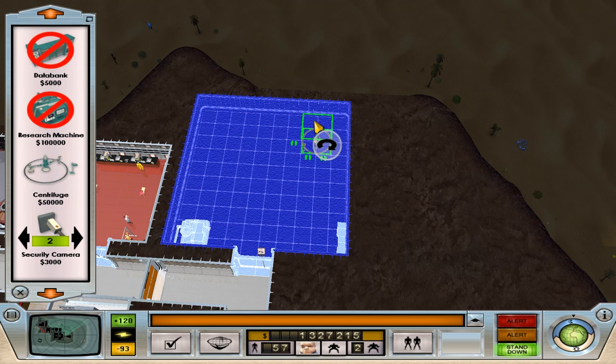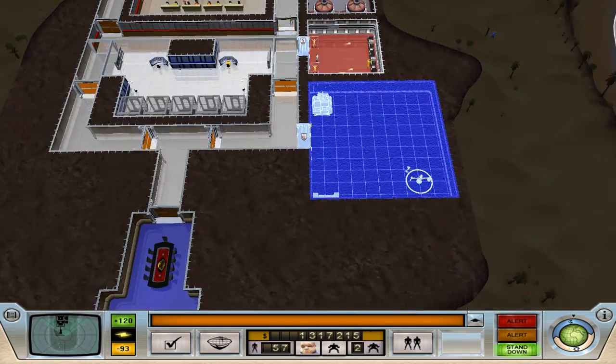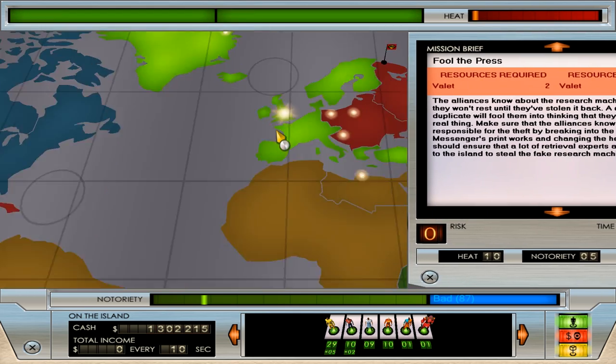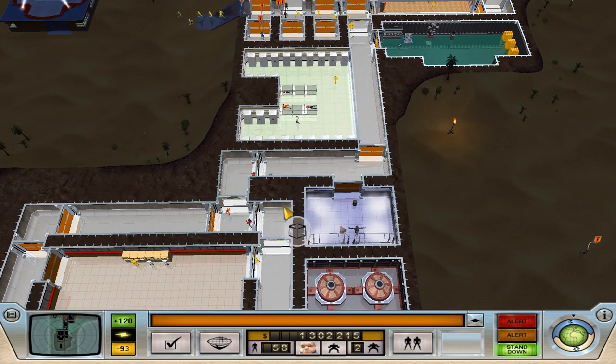Now we're going to have to let the heat die down a little bit because we've got mega heat from Sabre now — look at that, almost full Sabre. I mean, we haven't even done this one yet. We need the valet to go and do that, so we'll keep an eye on them.